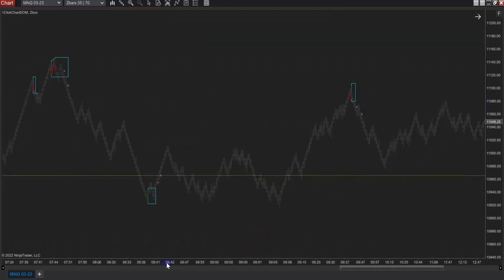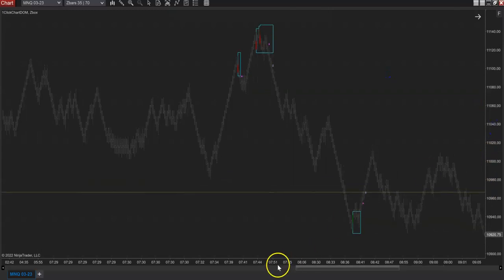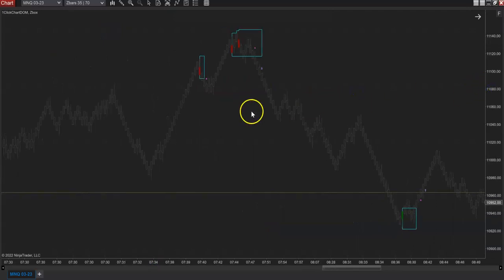I'll make these signals bigger - they're just kind of standard NinjaTrader symbols for now, but they do the job for my final testing this week. So this is an overbought zone, and at some point after the Z-Box concluded I did get an earlier - what I call an aggressive - signal. So you know, I can take a shot there; that's an aggressive entry.